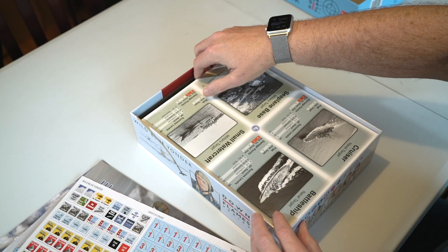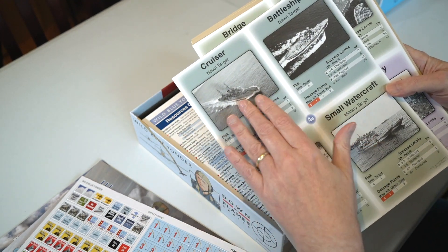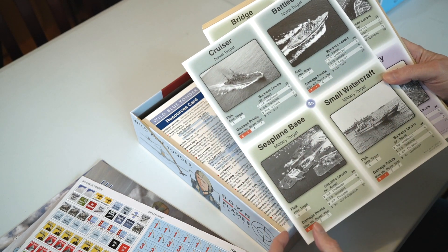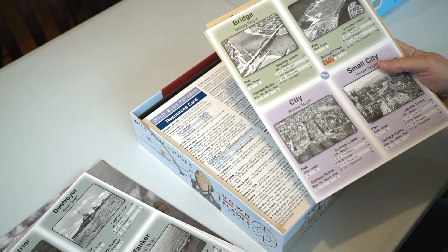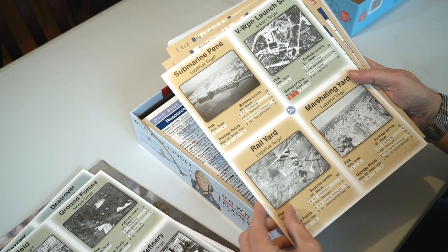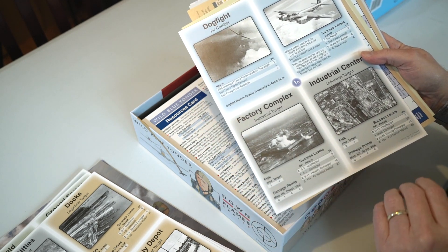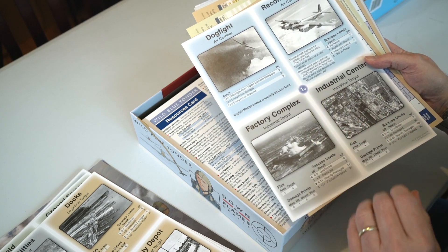You've also got targets — quite a lot of different targets available. You can have battles where you're trying to bomb a cruiser, battleship, seaplane base, aircraft carrier, bridges, cities, small cities, airfields, rail yards, marshalling yards, etc. Or it might just be a dogfight. The target cards tell you the victory points you get if you're successful or unsuccessful, and how much damage you need to do.